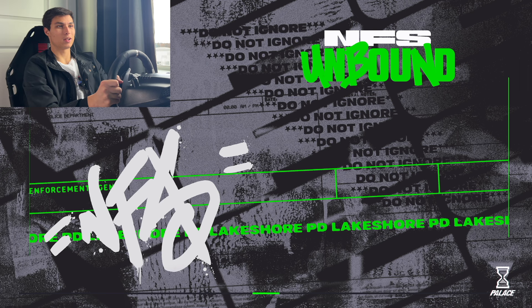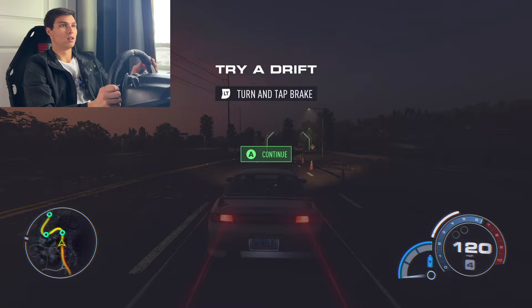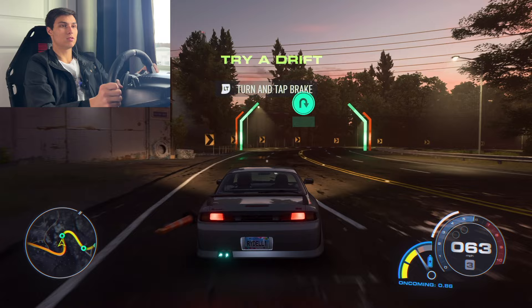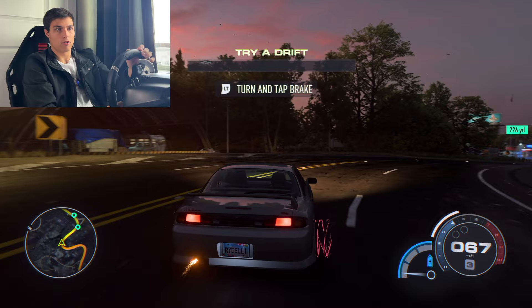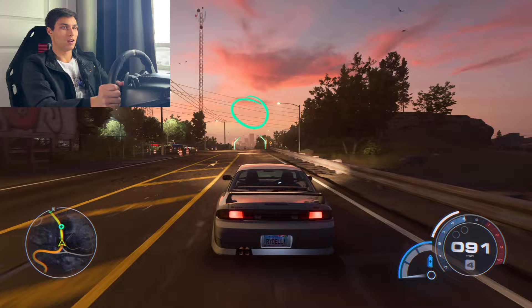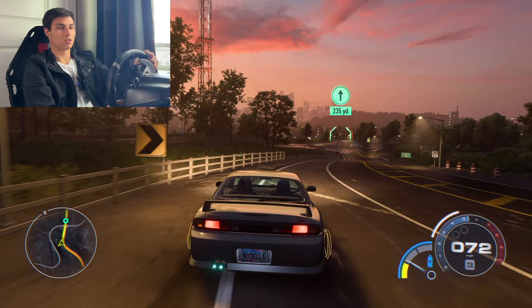The handling is a lot different than previous Need for Speed games. In previous games the steering wheel control was just very linear — you turn and it turns, no force feedback, nothing to it. But here I can actually feel the understeer, and if I want to kick it out I can apply the brake. I can really feel the understeer, which is so interesting because you could not feel that in previous games. We've also got two nitrous levels now versus just one in previous games.